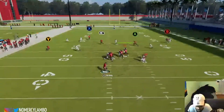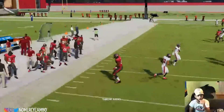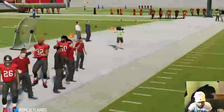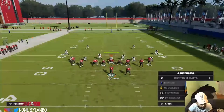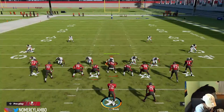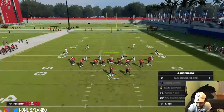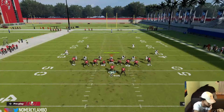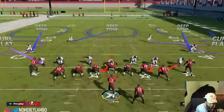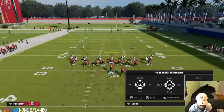Y torched it, RB torched it, X is open, B is open - that's the final one I'm gonna show y'all. Damn near everything was open. You can't run man against this playbook, simple. Say you run it and you think it's man but they disguise it - it's not really man. It's okay, this still beats everything.